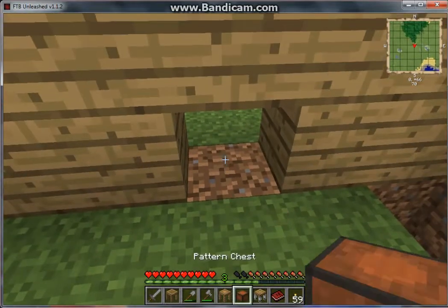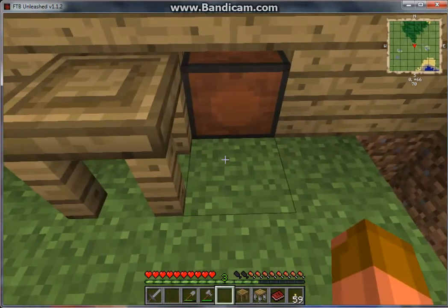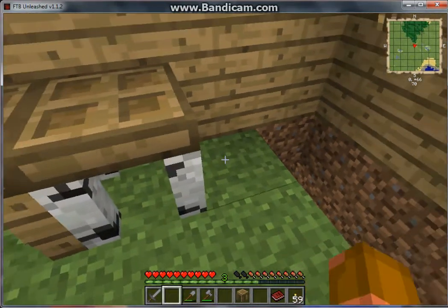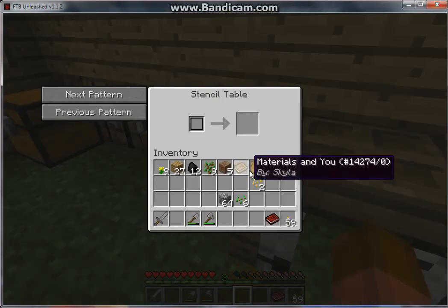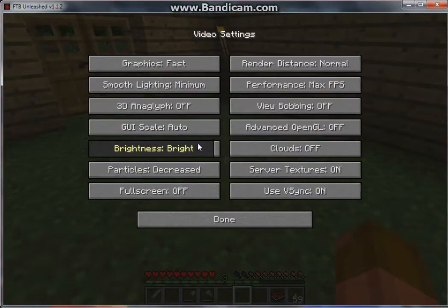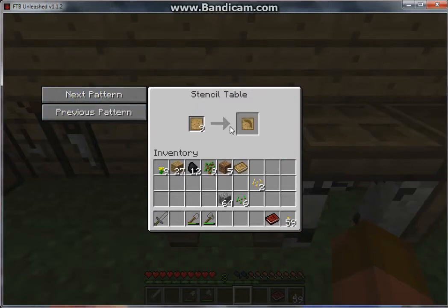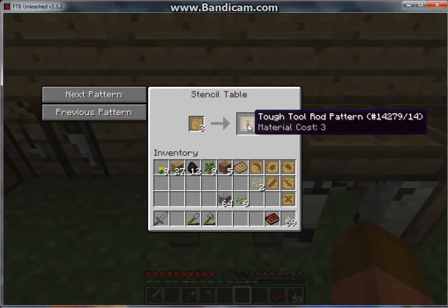I'll break this block here and put the pattern chest down. So: stencil table, part builder, then tool station. You put the blank patterns in the stencil table, go into it, put the stencils in, and then you can get different patterns. I'm going to make all of these different patterns — the wide guard, tool binding pattern, and tool rod pattern. Those are the seven patterns I need right now.